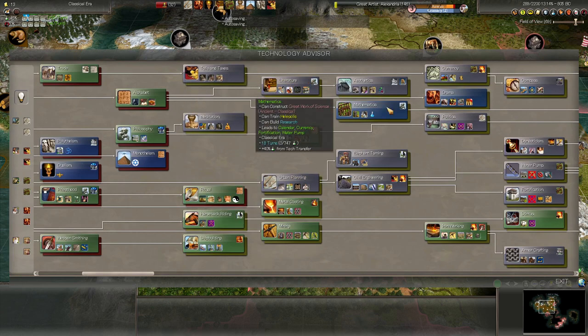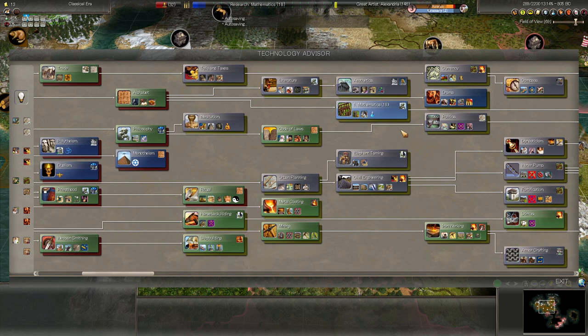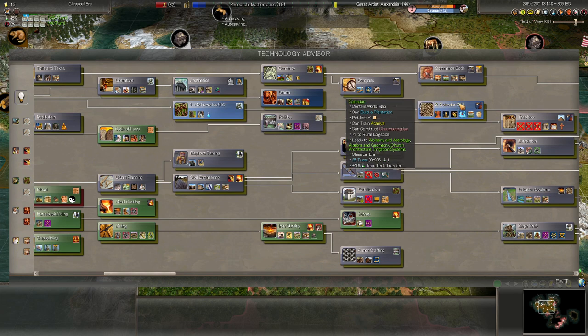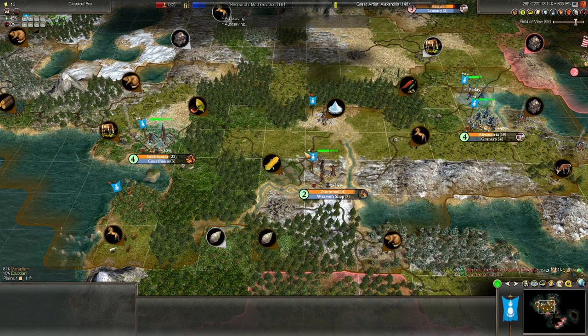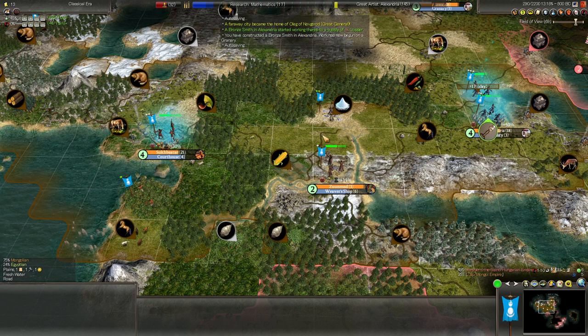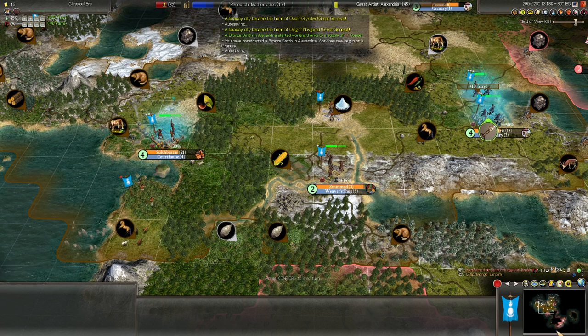What else do we want to research? Let's go with what else is relevant. He has calendar — let's go for mathematics and then calendar. That unlocks about two or three resources we can connect: spices, tobacco, and silks. Let's hope he doesn't close the open borders again anytime soon.